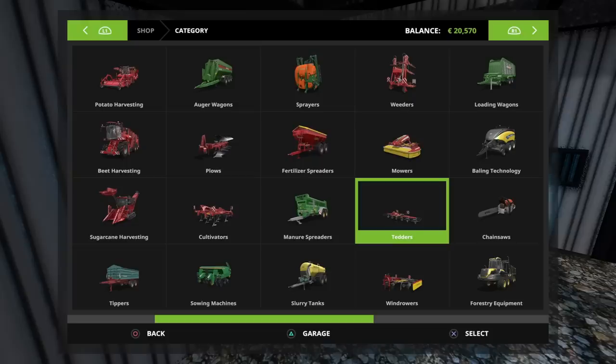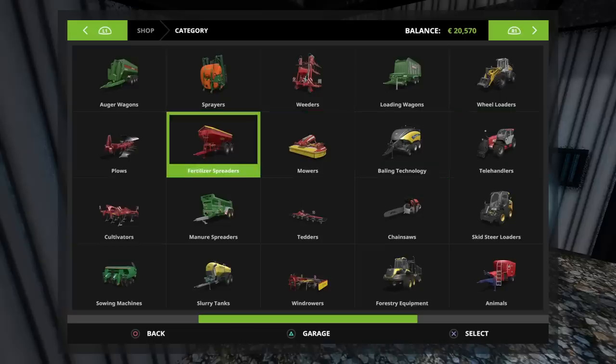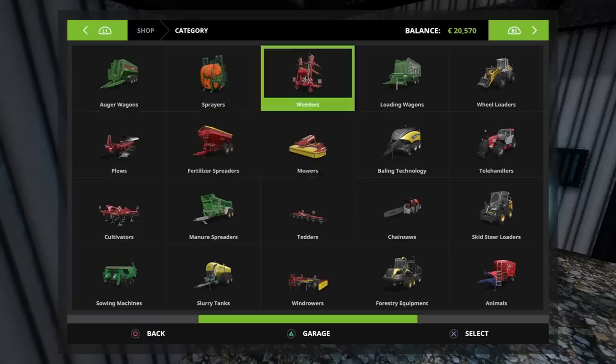The other thing I do need is a fertiliser spreader or sprayer, something along those lines, because I want to very quickly do Field 9. I didn't fertilise it straight away and I should have done. I didn't fertilise Field 11 either. Oh, we made the weeders — there we go, it's under weeders. 1,500. That's a no-brainer.